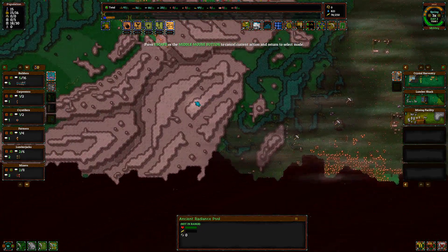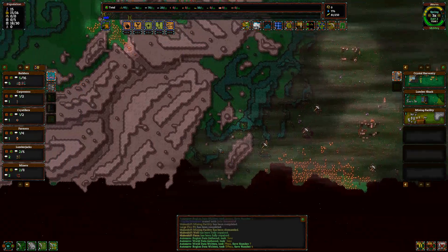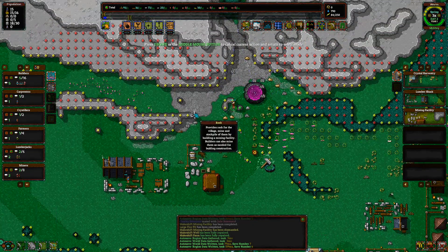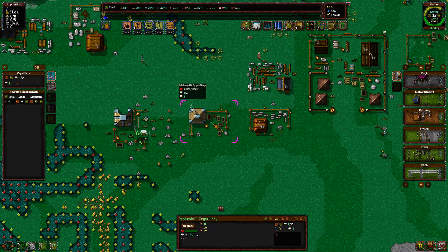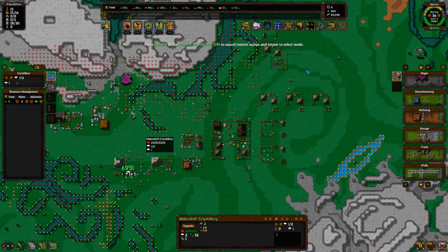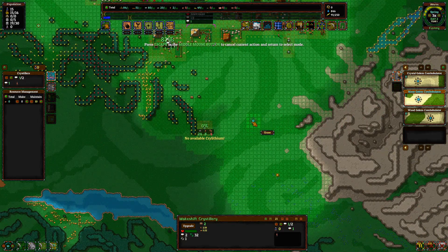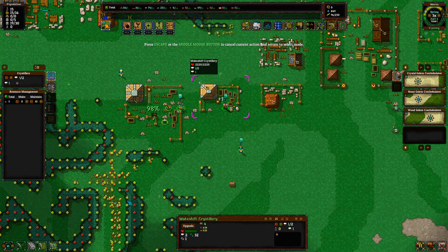Come on, mine some rocks for me. Just do this, take your resources. I should get the Crystillery working. For defenses we're going to work on stone golems — these are essential for our defense, and they need Cryolithium, which is made at the Crystillery. That's why we need to get this going as quickly as possible.